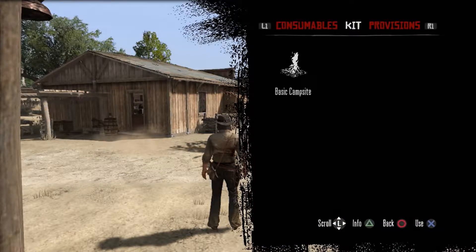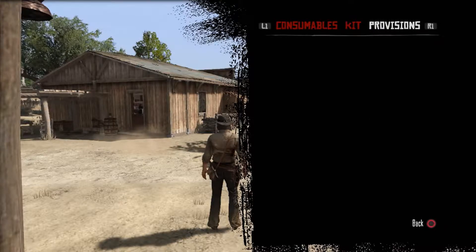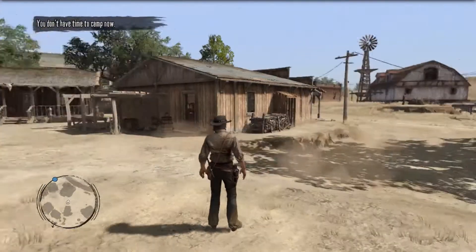Plus, we're in the middle of everything. The campsite gives you a place to rest and refills the revolver and repeater ammunition if you have none. We've got a campfire we can use, but we have absolutely no provisions.